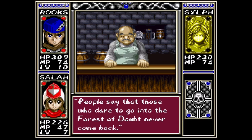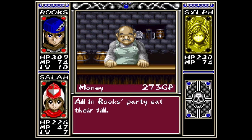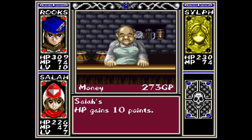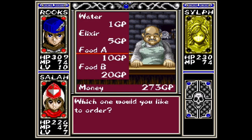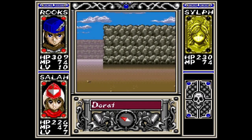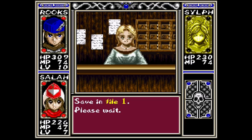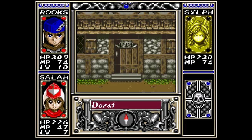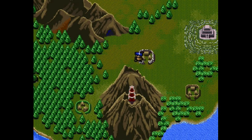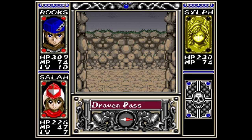People say that those who dare to go into the forest of doubt never come back. I could get food bee — let's have some food bee. I'm assuming those are like temporary boosts. First things first, let's save because I have made some progress today. Let's see where we're at next — I'm assuming I'll be taken somewhere. Yep, I'm being walked on its own. So this is Draven Pass — I guess next time this is where we shall go. Till then, thank you for watching. Ta-ta.